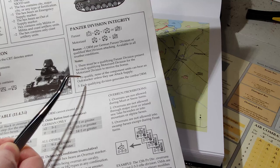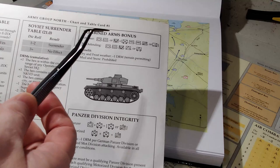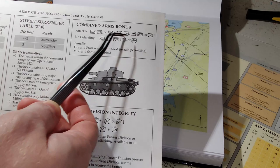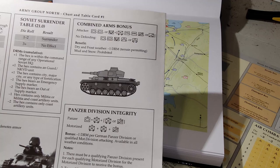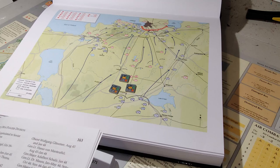To qualify, none of the component units can bear an out-of-supply marker unless they use attack supply. Each qualifying division generates the combat DRM. We could also get a Combined Arms bonus, but the defenders can't have any of those elements present. So Combined Arms would probably apply here as well. I'm pretty sure those units are in there just for that purpose.